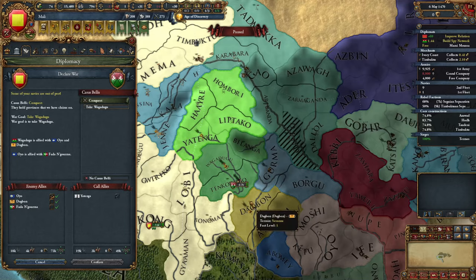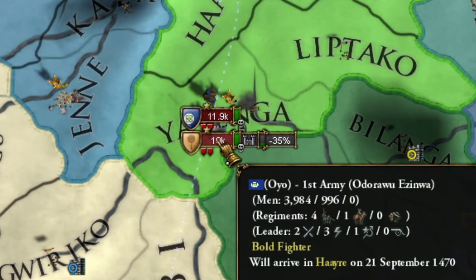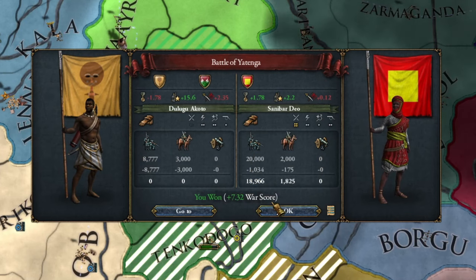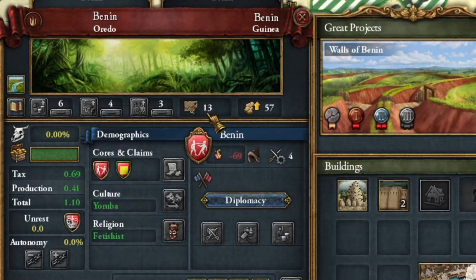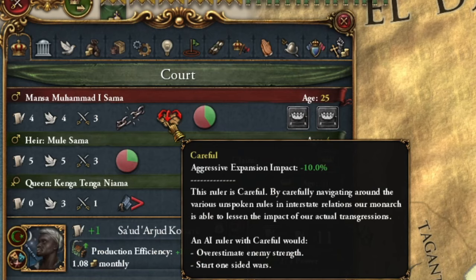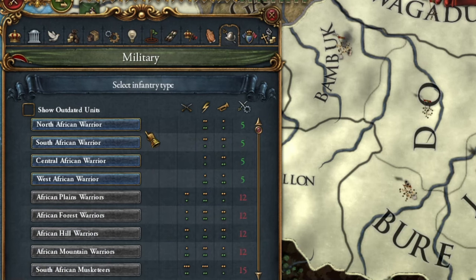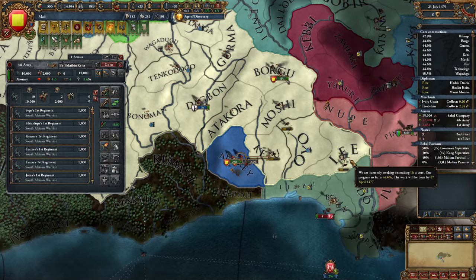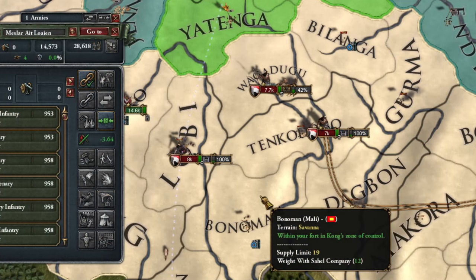Before waging war against Songhai, I decided to first target some smaller tribes in this region and opted for an era advancement that reduces aggressive expansion. I was surprised by the strength of the armies my opponents managed to field, but it didn't matter much as I had a technological advantage of up to two levels. I occupied the territories of my enemies — of course, more rebellions. After seizing part of the smaller principalities, I laid claims to other neighboring tribes, prioritizing the most developed provinces.